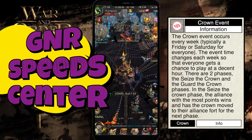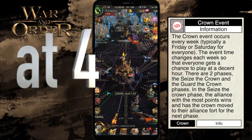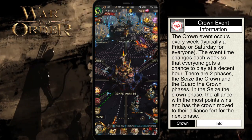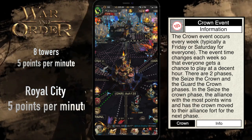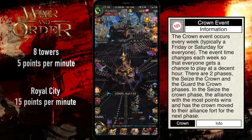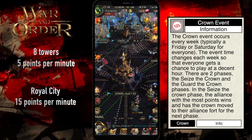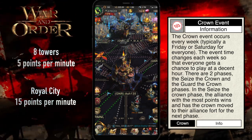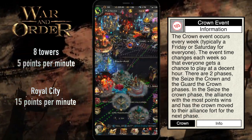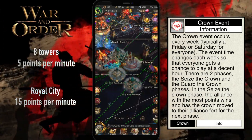This particular event began at 4 a.m. for me, and for most of our alliance it began extremely early in the morning. The event has two phases. The first phase is the Seize the Crown phase. Your goal is outpointing your opponent alliances by holding towers, which give 5 points per minute, and the Royal City in the center, which gives 15 points per minute. The first phase lasts for 3 hours, and the alliance with the most points wins this phase.